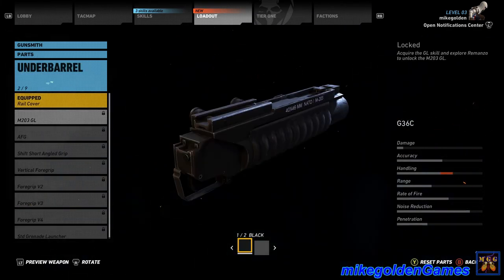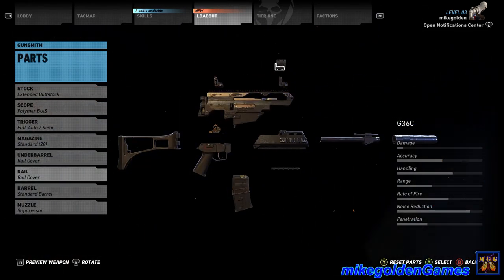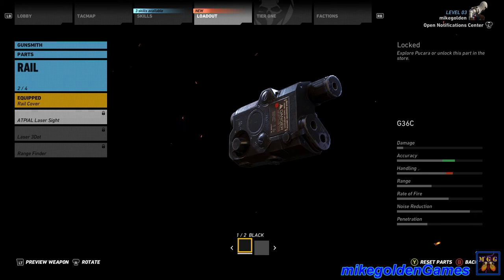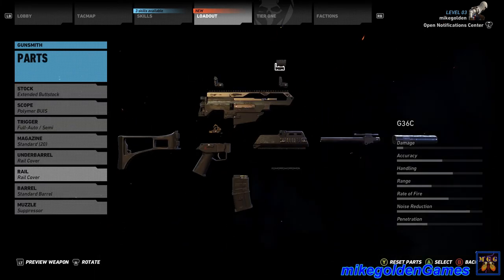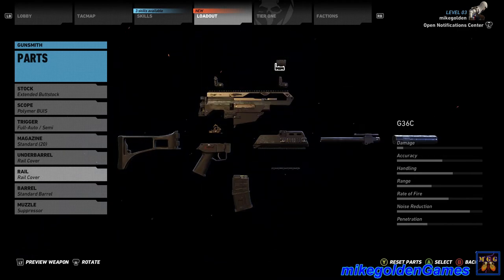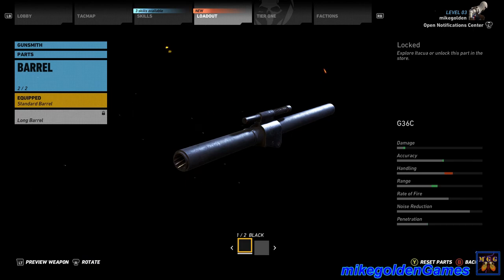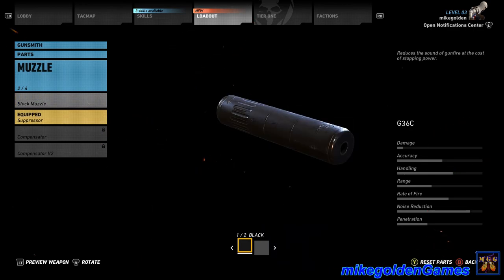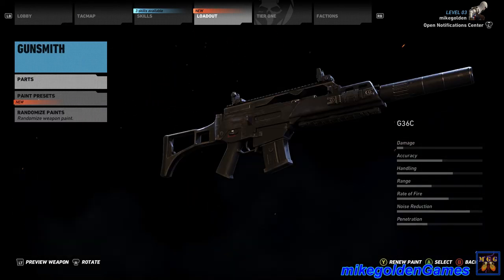Under barrel — don't have anything there. Up on the rail we got a rail cover and the mag pull. Laser, side laser, and a range finder. It looks like you can actually get them in two different colors: gray and black. Why not green? Barrel: standard barrel, long barrel which is still locked. And for the muzzle, we have a suppressor because we do need that.